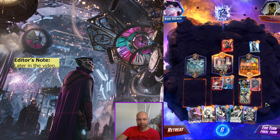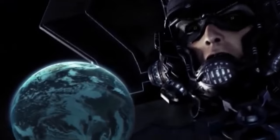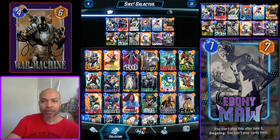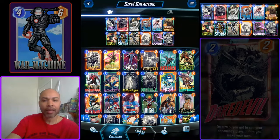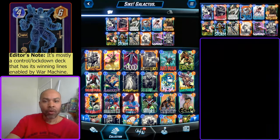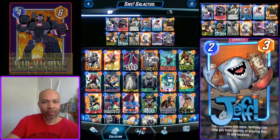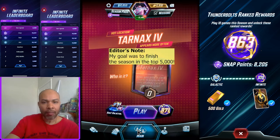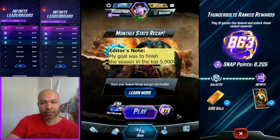Hello and welcome to the channel. If you're looking to become a better Snap player, you've come to the right place. I explain all of my moves so you can apply those thoughts to your own games and hopefully we can get better together. The deck I'm using today I have named Psych Galactus — it is a War Machine deck primarily with a sneaky play of Galactus. I've achieved the rank I want for this season; I've cracked the top 1000, starting at rank 871.